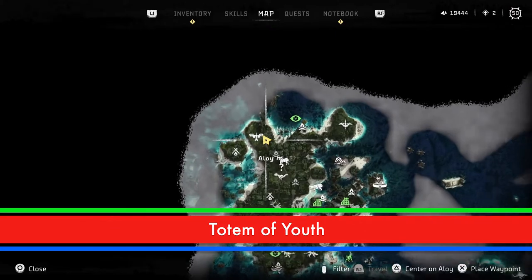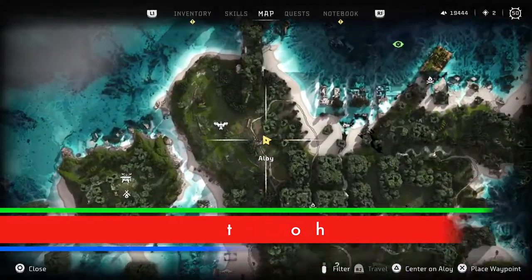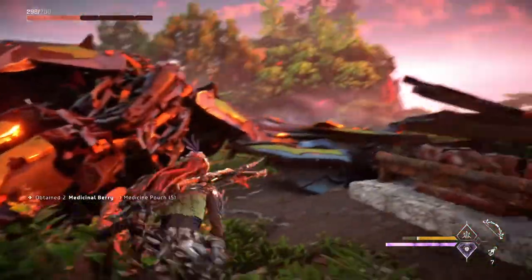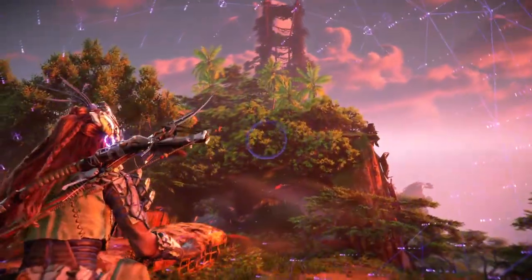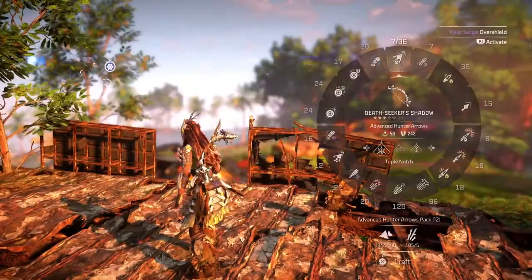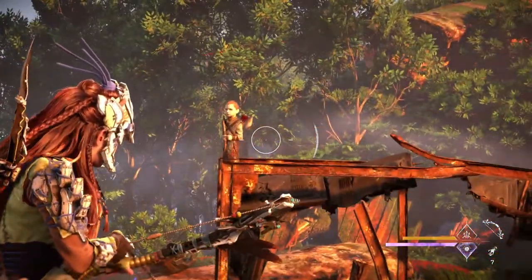The Totem of Youth is up next. Head towards the ruins of Legacy's Landfall in the westernmost portion of the map that used to be San Francisco. Just south of the Golden Gate Bridge is a large looped path with lots of old school buses on it. There's also a Stormbird here, so be prepared for a fight with this jet-powered monster. Once the Stormbird has been dealt with, climb the rusty bridge over the buses to find the Totem of Atreus, sitting on the northern rail.